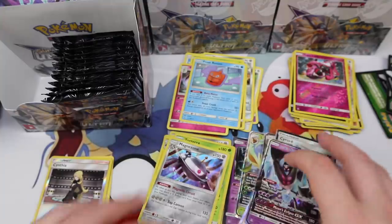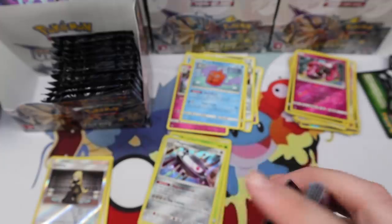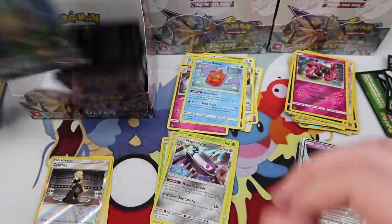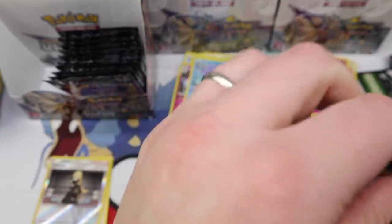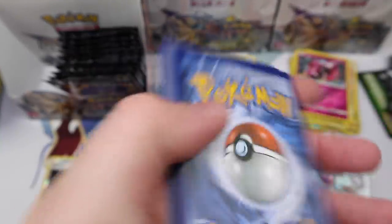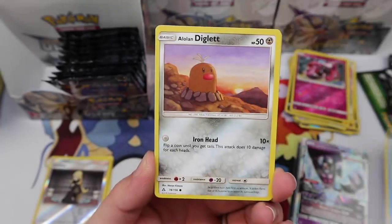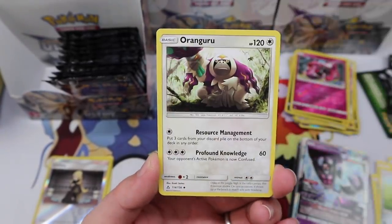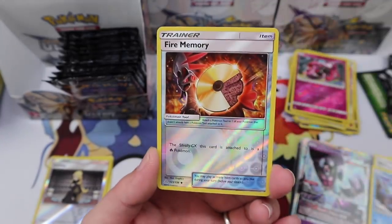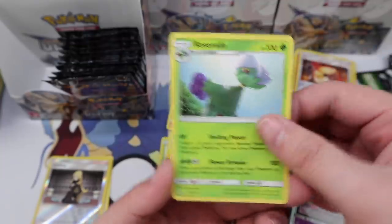That's awesome! Wow, we've got some great pulls so far — this is insane. I love these boxes; I love Ultra Prism, it's just so cool. This set is so good — it just has cool stuff in it, and that's what matters to me. Vulpix, Diglett, Shinx, Yanma, Bronzor, Oranguru, Missing Clover, Manaphy, Fire Memory, and a Roserade regular rare.